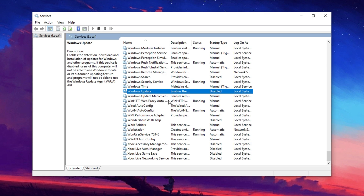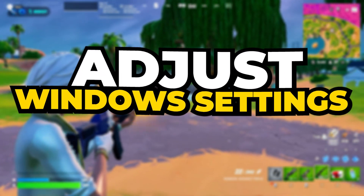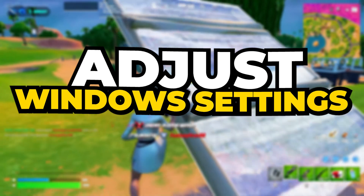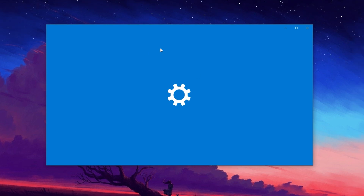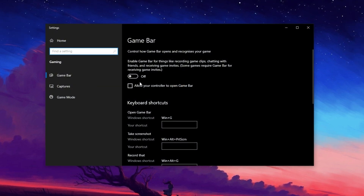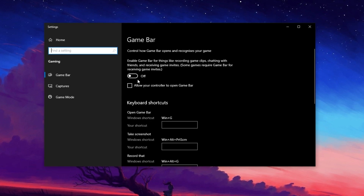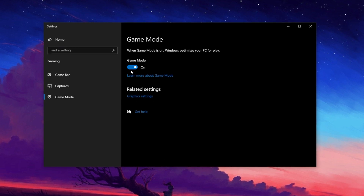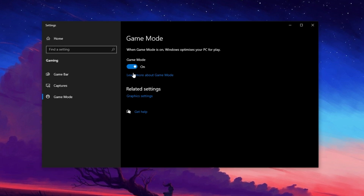This will help reduce unnecessary background processes, improve system performance, and free up resources, leading to a smoother Fortnite experience with better FPS and reduced lag. Now let's tweak some Windows gaming settings to boost Fortnite's performance and maximize FPS. First, open the Windows search bar and type Game Bar Settings. Click on it and turn Xbox Game Bar off to prevent unnecessary background processes from running while gaming — disabling this feature helps free up system resources. Next, make sure Game Mode is enabled, as it optimizes your system by prioritizing gaming performance and reducing background activity that could slow down Fortnite.